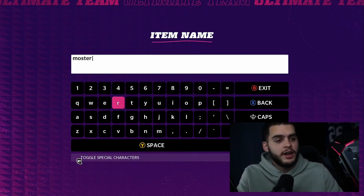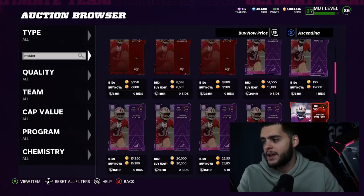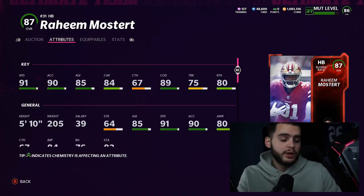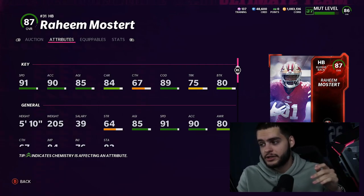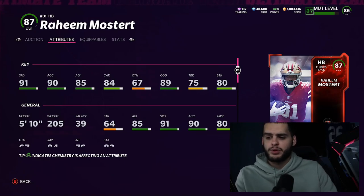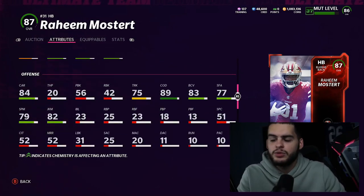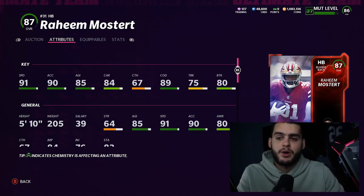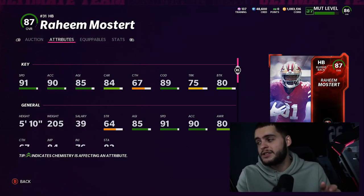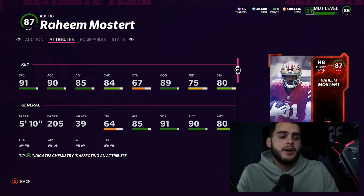Next we have Raheem Mostert — always one of the best budget backs. You can get him for about 30k, or snipe him around 25k. He's 87 overall with 91 speed, 90 acceleration, and 89 change of direction. Powered up: 92 speed, 91 acceleration, 90 change of direction, and 81 break tackle. He's the perfect speedy back for a cheap price. He can juke with an 82 juke — well-rounded enough to be usable. Pair him with a free Josh Jacobs from Most Feared: Mostert as your outside zone guy, Jacobs as your short-yardage power back — a great combo for around 30k total.